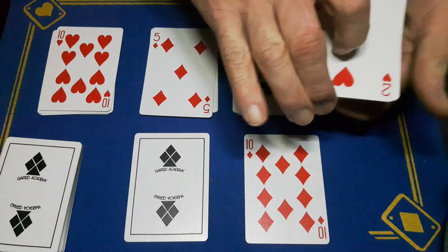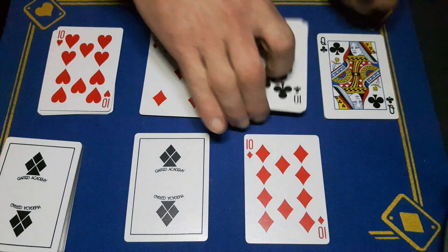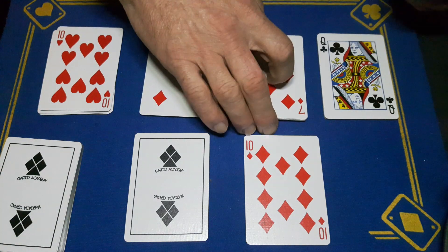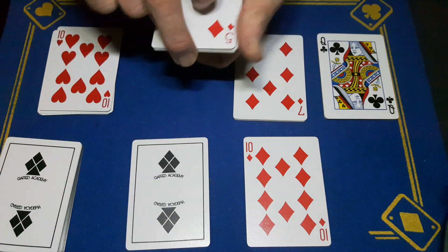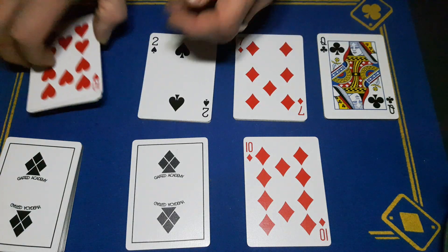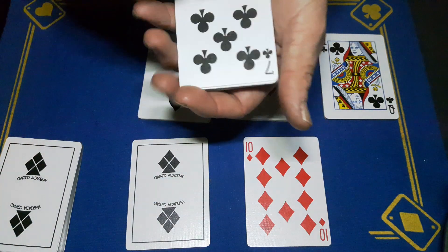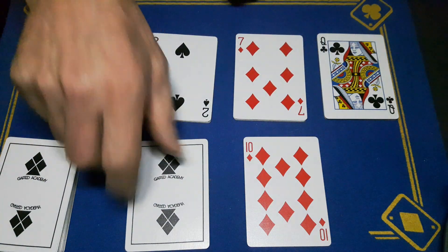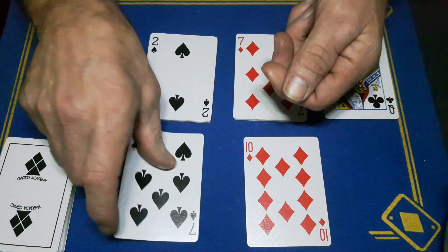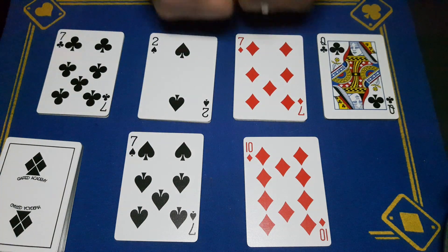We turn these packets over and we've got a black seven — a spade. So if I turn this over, this should be the seven of clubs, but actually it's the seven of spades. And that is the trick! Comment, subscribe, like, and come back tomorrow for the reveal. Cheers!